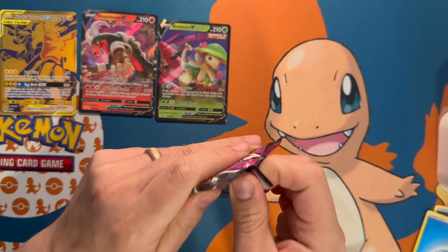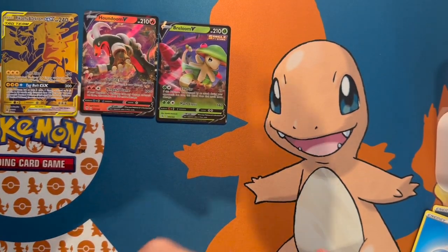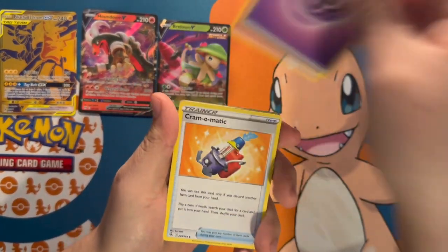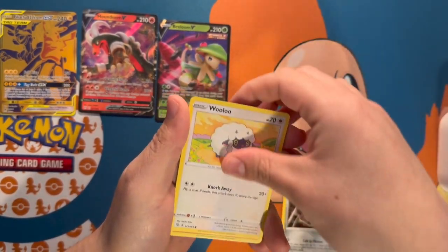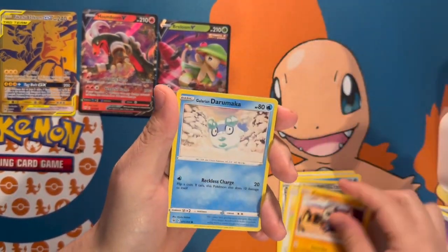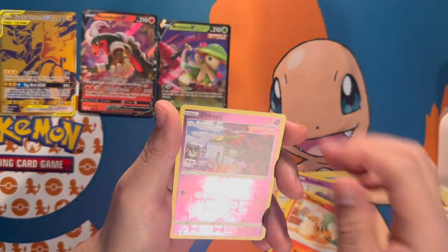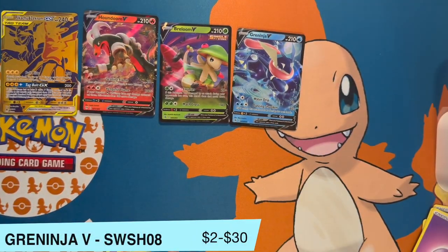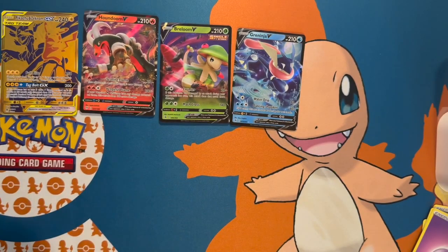Got one more Fusion Strike pack. We have the Lapras, Purrloin, a Pancham, and Ditto. Growlithe reverse holo, Dreepy, and we got another hit — Greninja V! Not too bad for Fusion Strike — two hits. You guys get all my Fusion Strike pack code cards from that box.